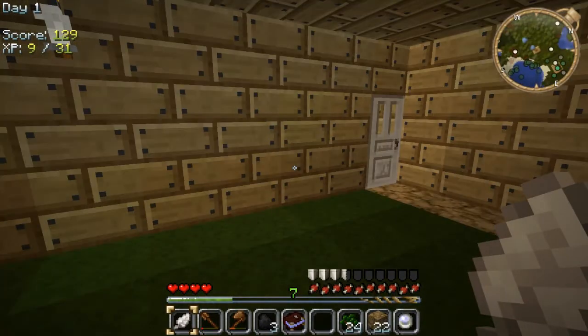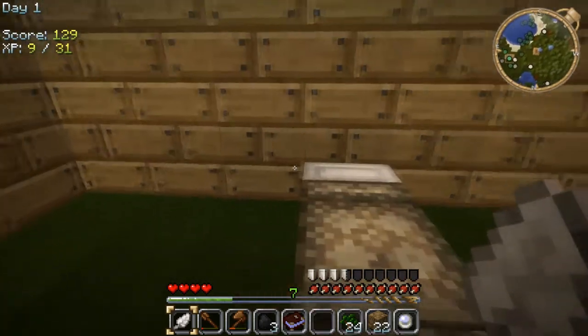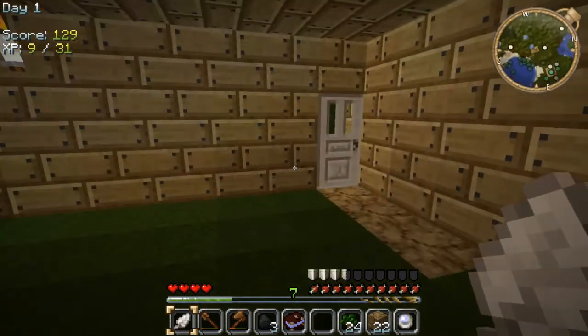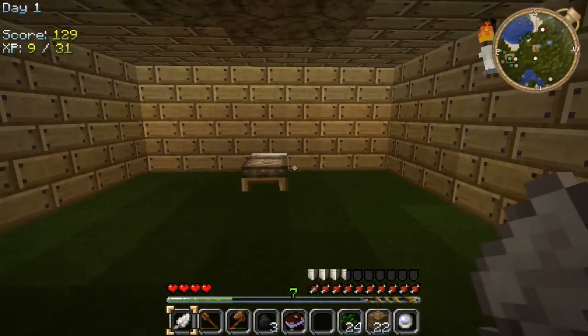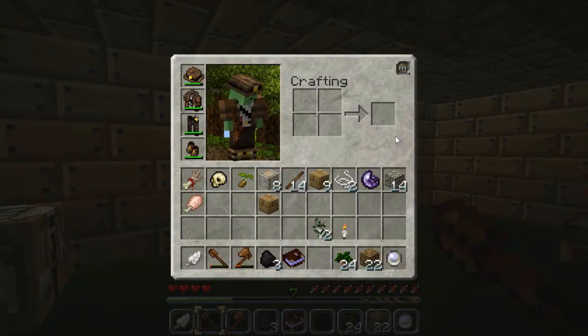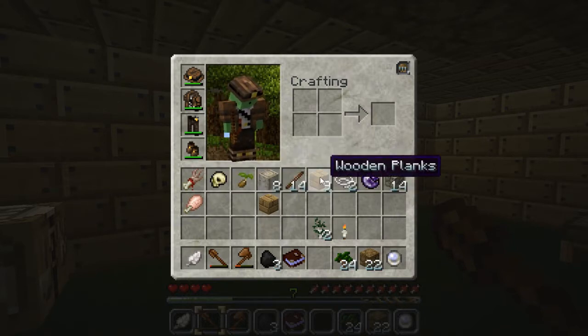So in the last one, if I can remember, we managed to get ourselves a bed, which is good news because we don't really want to go exploring in the night time. We know what happened last time. So I think what we're going to do now is start getting ourselves some better tools. I did actually get some cobblestone, so we can start making some cobblestone tools.